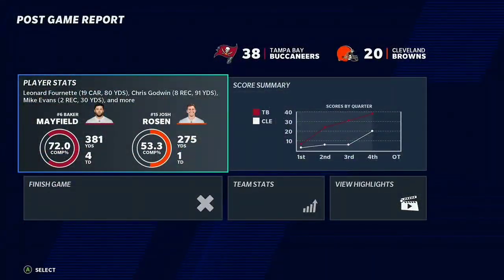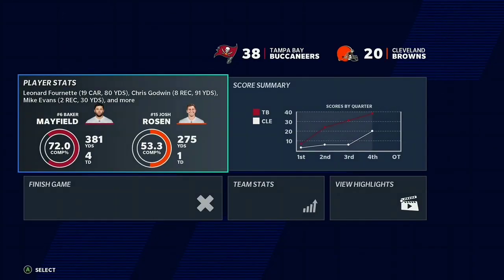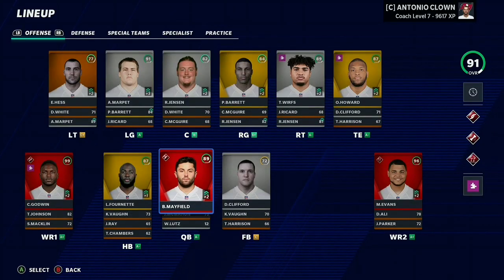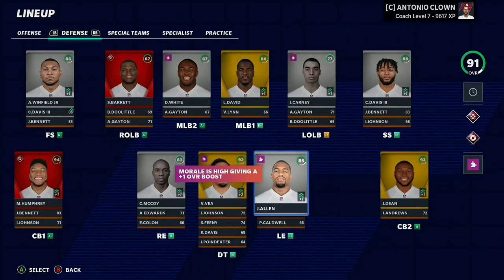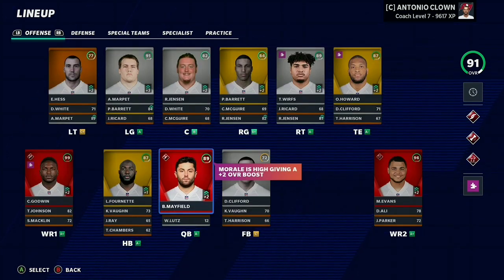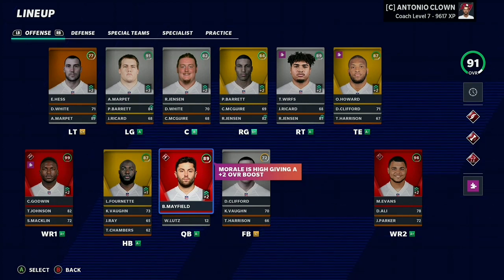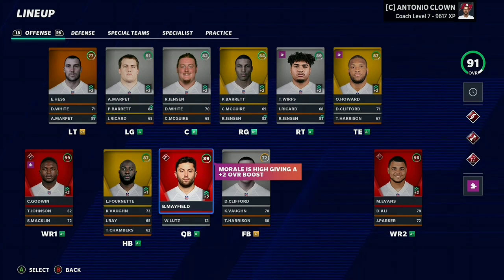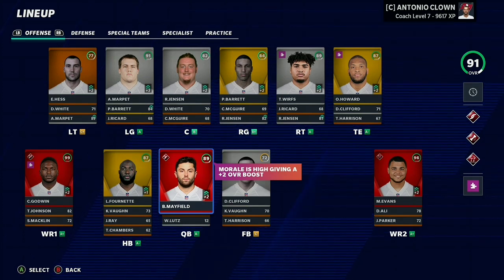Josh Rosen was their QB — I guess we switched QBs because Josh Rosen was a third string QB on the Buccaneers, or second string. Either way, that's going to be it for this video. I hope you guys all enjoyed because I know I did. This was a very fun rebuild, especially adding Baker Mayfield from free agency. Antonio Brown did retire in the third year so he didn't actually win a Super Bowl with the Buccaneers, which is kind of funny. Make sure you comment down below what rebuild you want me to do next, and I'll see you guys in the next one.